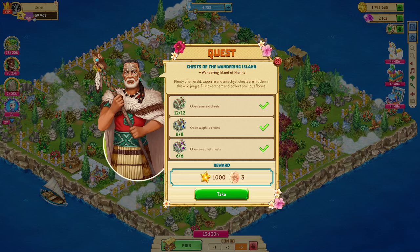Hey y'all, good morning, it's Nani here. New Florin Island this morning — standard stuff, about 5k, maybe a little less if you go through the chest.